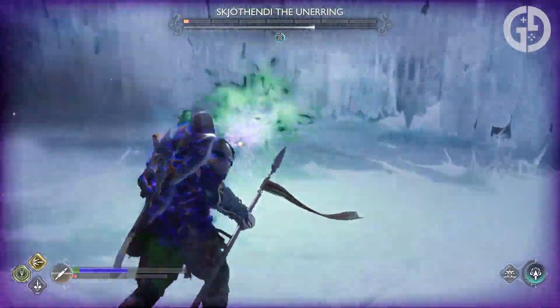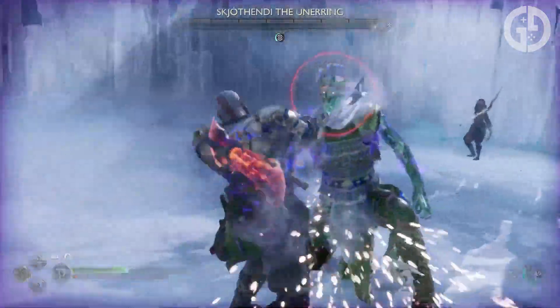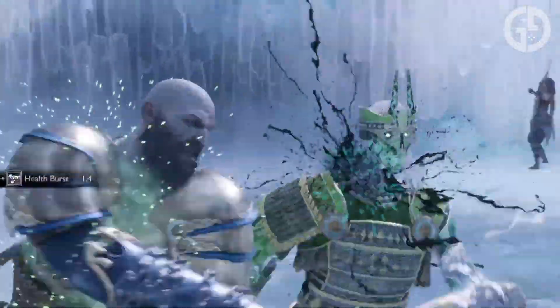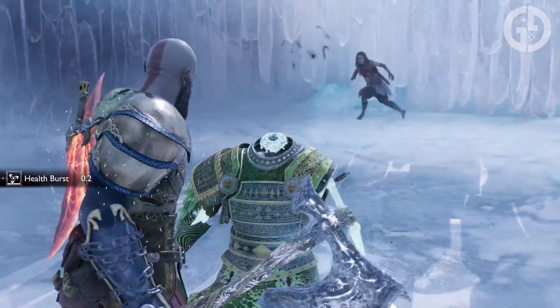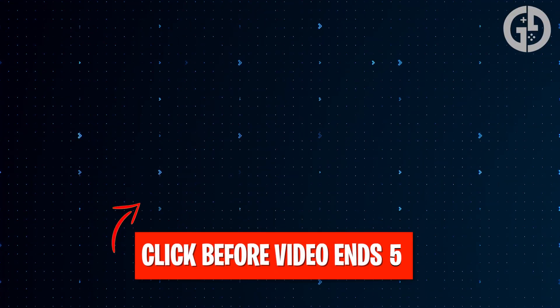And that's it — all these pieces acquired, you're finally ready to tear through the Norse Pantheon like the God of War you've always been. Focus on using your Runics, try and trigger as many cooldown blessings as you can, and go ham on any endgame enemy you meet. Happy hunting! And if you're just picking up God of War Ragnarok, check out these videos for tips on how to farm XP and hack silver early on. Thanks for watching!